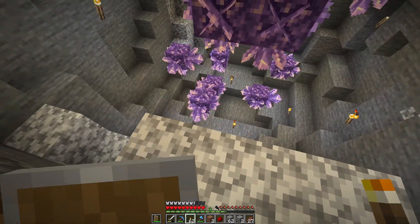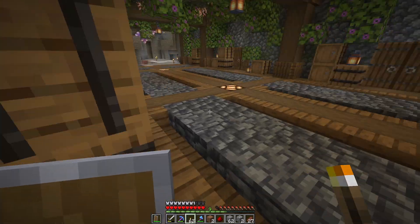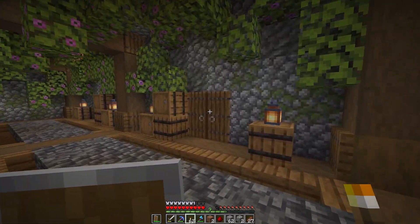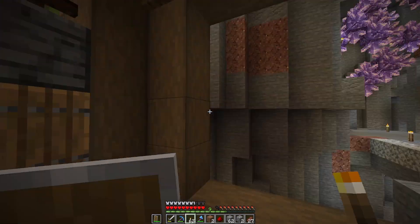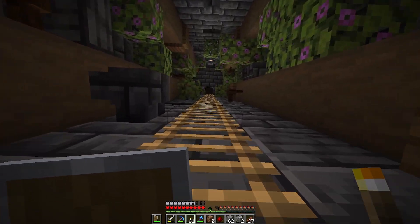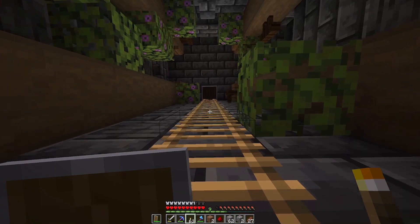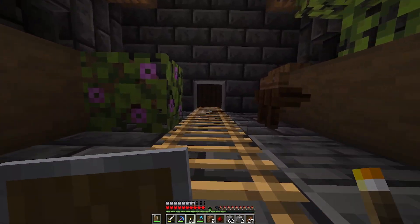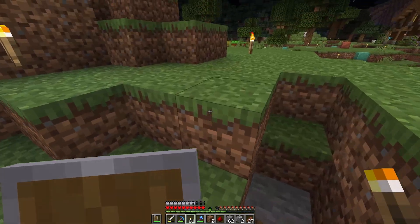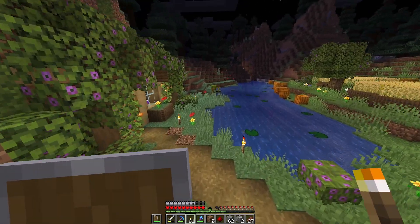I've also kind of started to prepare a bit of this space, so we're going to start building in there in the next episode. While I wait to see if the sugarcane and everything grows, I want to kind of finish up the house a little bit. I made this enchanting setup and I never actually got around to finishing up the balcony. So I'm going to grab some resources and then we're going to step through at least the basic part of the balcony.